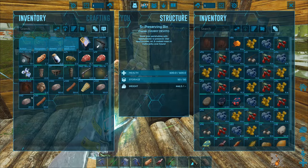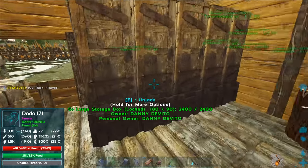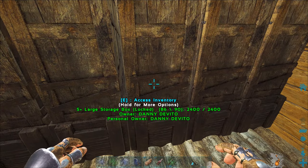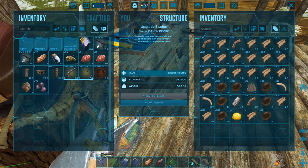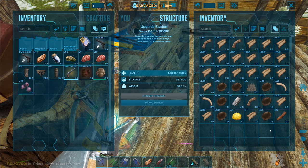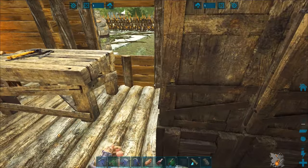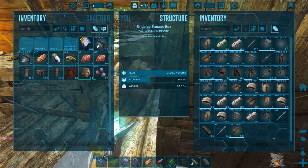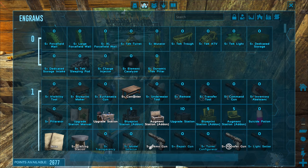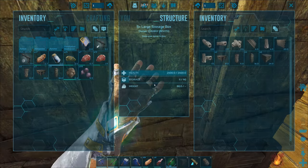We got a rare item — let me put that in the preserving bin. God, I don't have room. This one used to be full too, so I started storing stuff inside here since there are 500 storage slots. I'll salvage the primal bow for materials — got 22 wood and probably more. I'll hold onto the simple pistol for now but probably work up to a shotgun, which I think requires the fabricator.